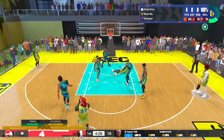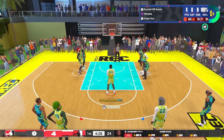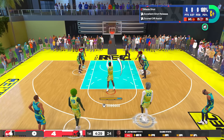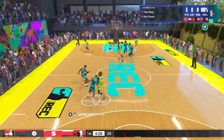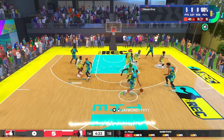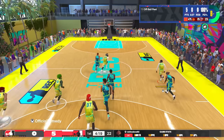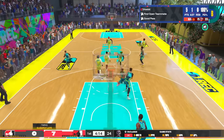On the fast break hitting a little euro — contested — but it doesn't matter, 35 percent greening. Hall of Fame whistle looking like James Harden already getting to the free throw line and greening the free throw. I do have a 61 free throw so it's not going to go in all the time — I probably should have went higher. On the fast break throw in the lob and we start this game out seven to zero.